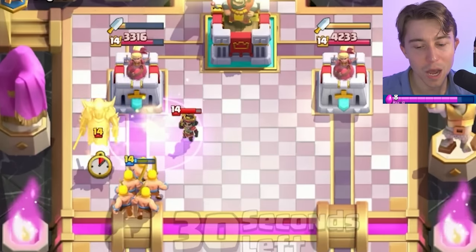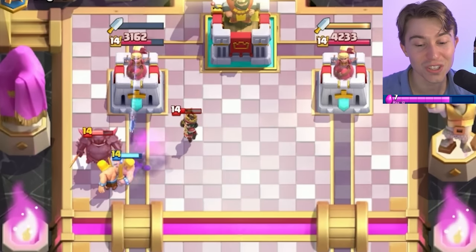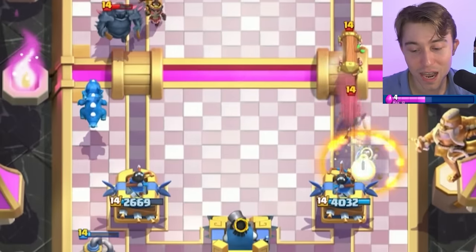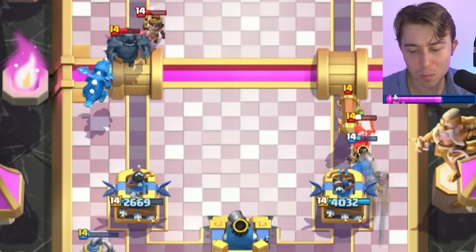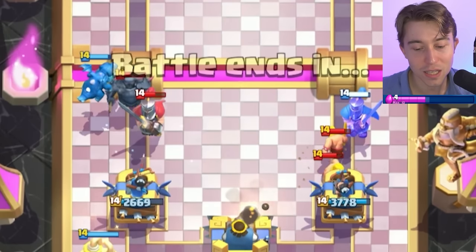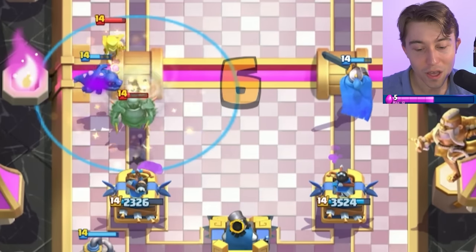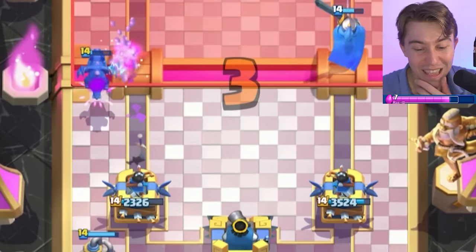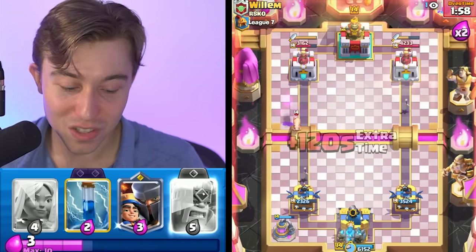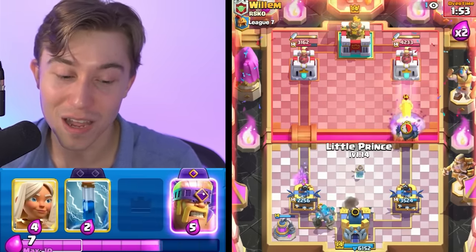I'm going to go in for an Evo Zap because I might be able to kill the Little Prince if we go for a Tornado afterward. He's going to lose his Little Prince right now — he can't put any positive Elixir trades in on the left-hand side into this Electro Dragon. We can go for another Elixir Collector because the Pekka is going to die. The fact that he went in for the Zap is pretty funny because now I can go for a Golem since we're up an absurd amount of Elixir.